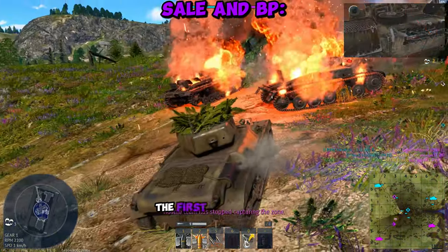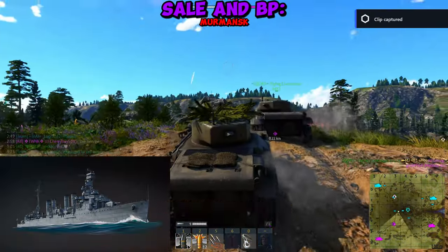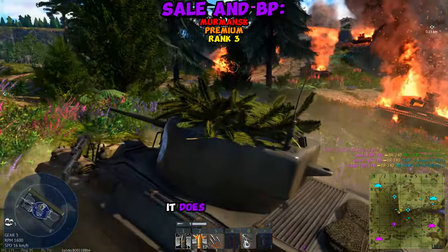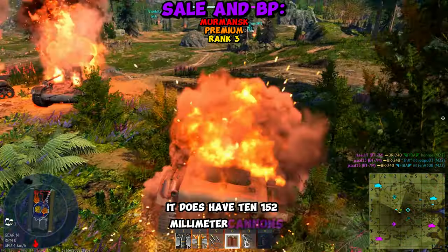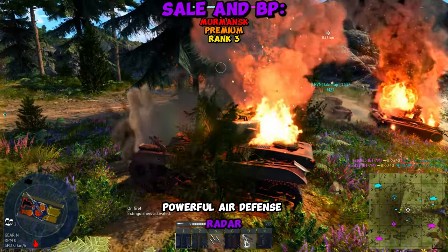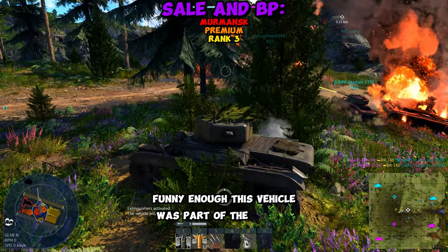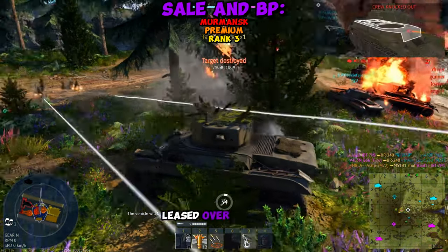As for the Battle Pass vehicles, the first confirmed one is the Murmansk. This is a premium light cruiser for the USSR at rank 3. It has 10 152mm cannons, powerful air defense, radar, decent survivability, and a high top speed. Funny enough, this vehicle was part of the US Navy before it was lend-leased over to Russia.